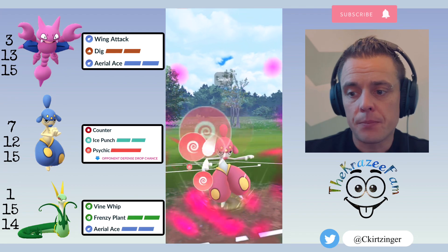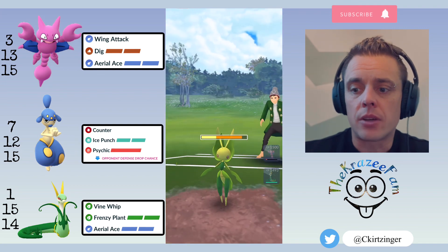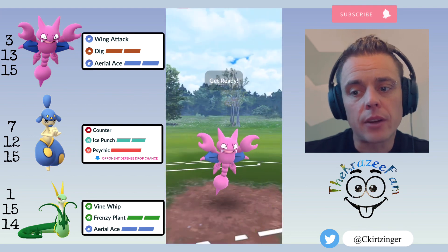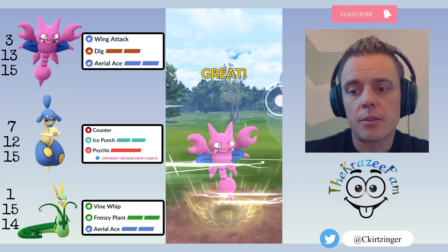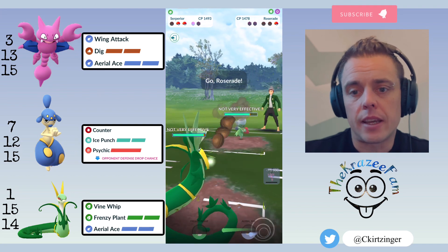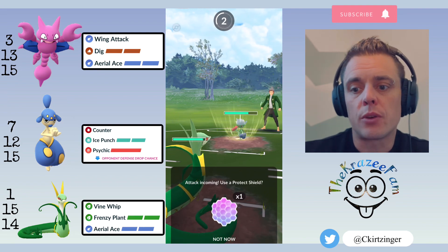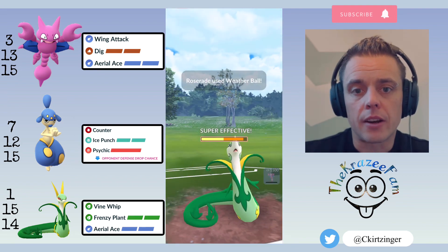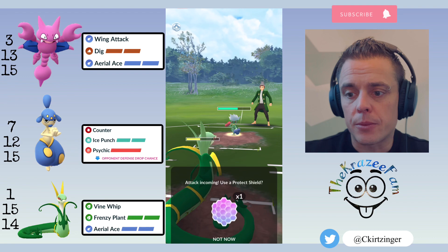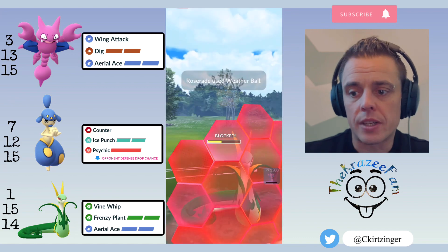I was using a Rank 13 non-shiny Medicham, then one day I was out and caught a Rank 13 shiny. When appraising it, I discovered I actually had a Rank 18 with a higher Attack stat. I decided to build this one and run it simply to win CMP ties against other Medichams, because the higher ranked you are the lower Attack you have. This one is still really high ranked but hits a little harder and wins those CMP ties — worked out really well.